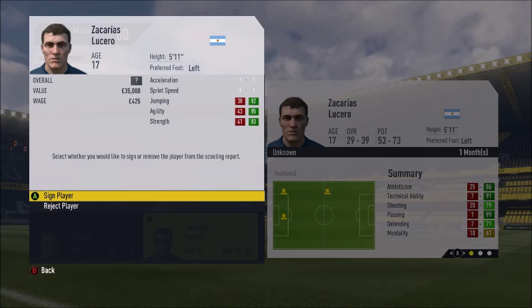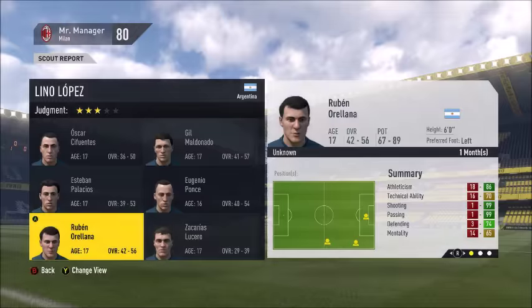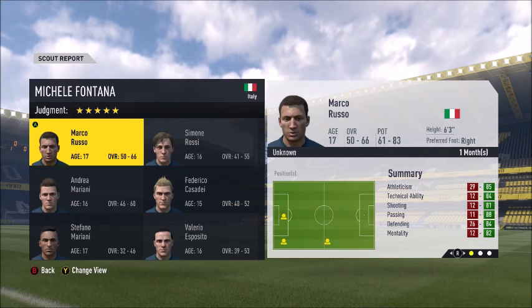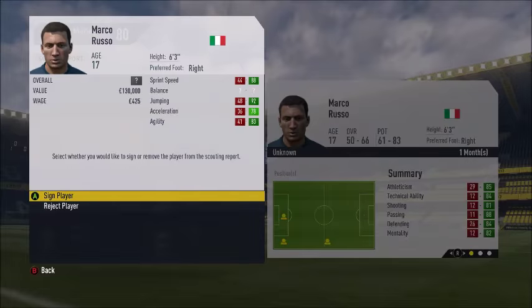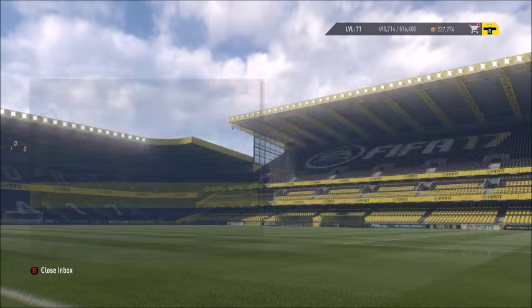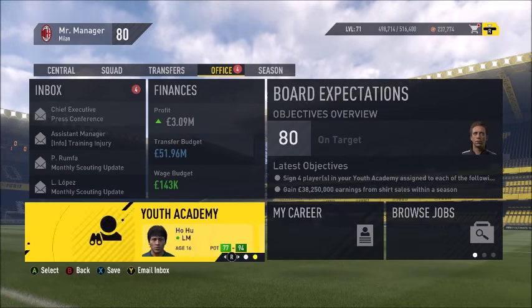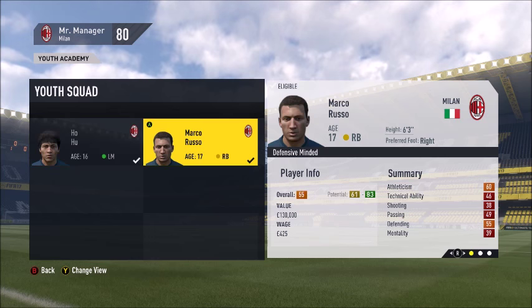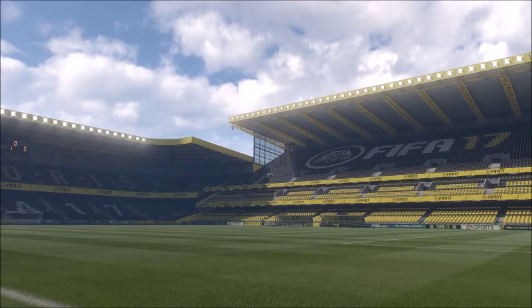This guy's 39-rated and he's somehow going for 35,000 — that's strange. This set isn't the best. Let's check the Chinese playmaker's rating — I hope he'll be at least 60. 61 — that is unbelievable! I'm going to sign this guy 200%, so I'll offer him a contract.